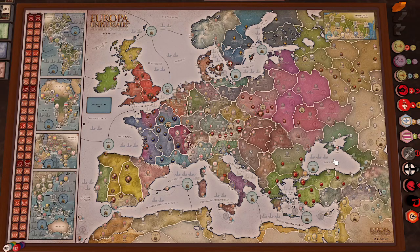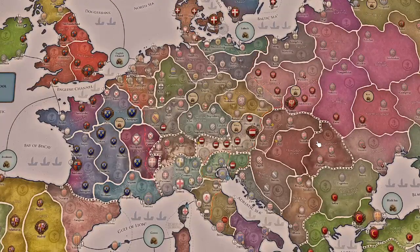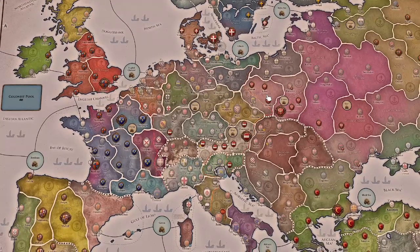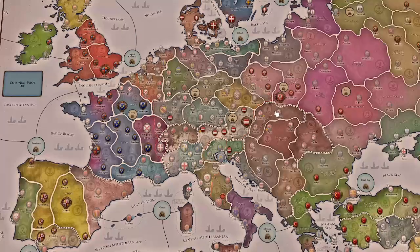I will be going through the different realms in order according to their ID number. We start first with Austria. Austria is the Holy Roman Emperor, meaning they have a duty to defend all the different princes of the Empire. They will have to pay attention to the Imperial Authority track, trying to keep Imperial Authority as high as possible in order to gain the additional bonuses. Your first missions will mostly focus on Hungary, Bohemia, and Venetia or the Balkans.